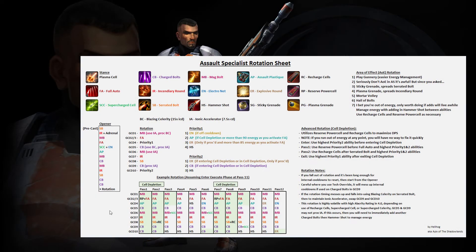Before we get into the example parse I want to briefly go over the rotation. The AS rotation may seem daunting at first but it really is quite simple once you familiarize yourself with it — it's only 10 GCDs long and so easy that it can actually be macroed. Make sure that you're in the Plasma Cell stance. When we do our opener we're going to precast Serrated Bolt, apply our next dot, and then follow an order of abilities that proc just right to allow maximum damage while flowing perfectly into the rotation. For priority 1, we want to use Electronet if it's off cooldown, otherwise use Assault Plastique if we have the energy to spare, or Hammershot if we don't.